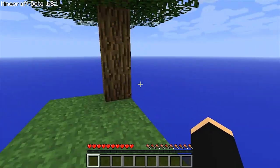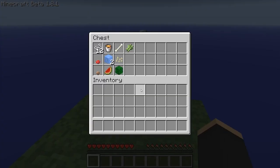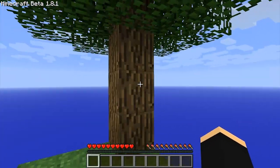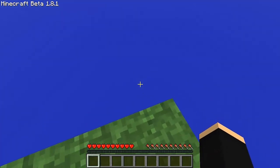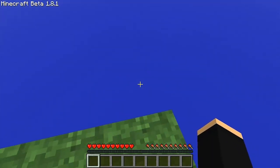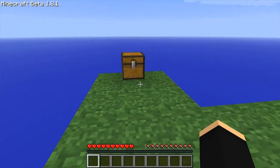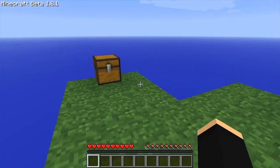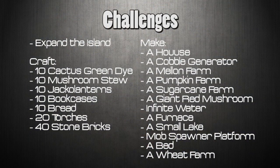Basically, as you can see, we spawn on this teeny tiny little island with a small chest full of goodies and a single tree. The rules for the challenge are that we're not allowed to use any cheats, not allowed to move off the island or go exploring. There's a bunch of challenges we need to complete - I'm going to chuck those up onto the screen now. There are 20 goals in total.